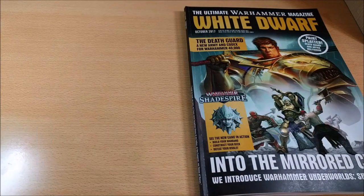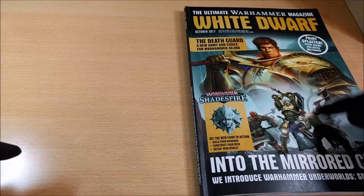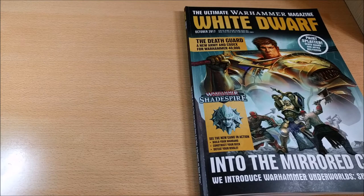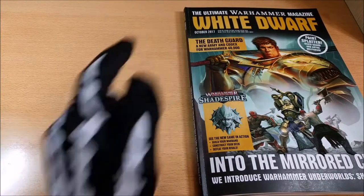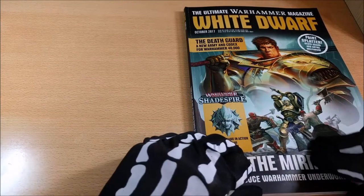Welcome back on the Anomod. Today I want to propose the review about the What's Inside of the White Dwarf of October 2017 from Games Workshop. This is a White Dwarf that, as you can see on the cover, is based mainly on Shadespire, the new game being released by Games Workshop set in the Age of Sigmar universe. You can also see the spot about the Death Guard Codex being released this month.